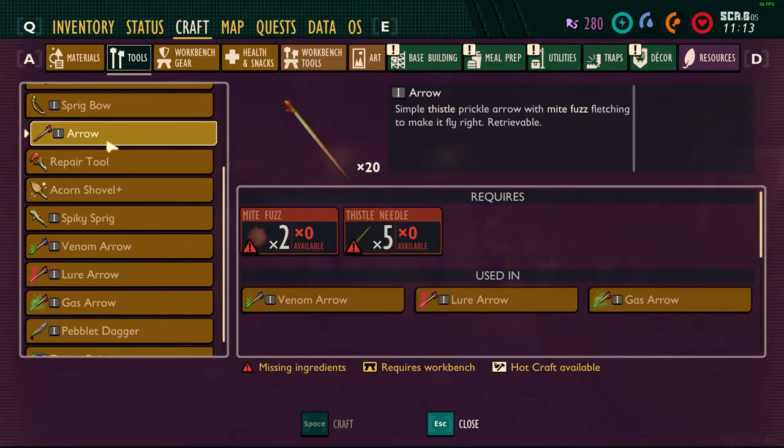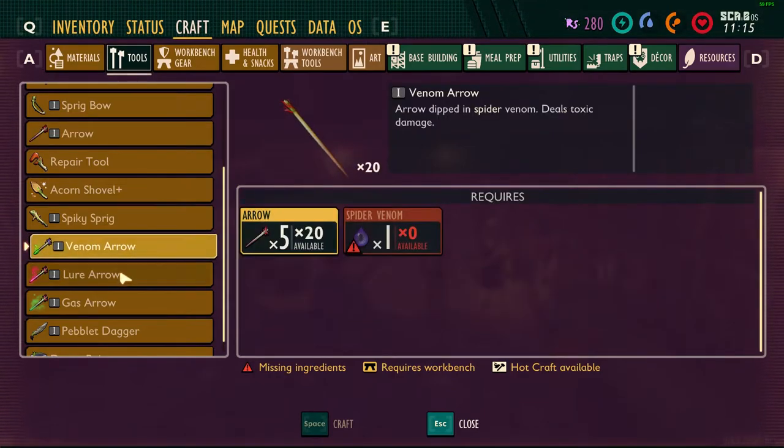The insect bow has several arrow options. The basic arrow is just your standard arrow and is fairly easy to craft. Next is the venom arrow. This one deals poison damage to the target over time, but I'm mostly curious to see if any of the buffs actually amplify the poison damage as well.